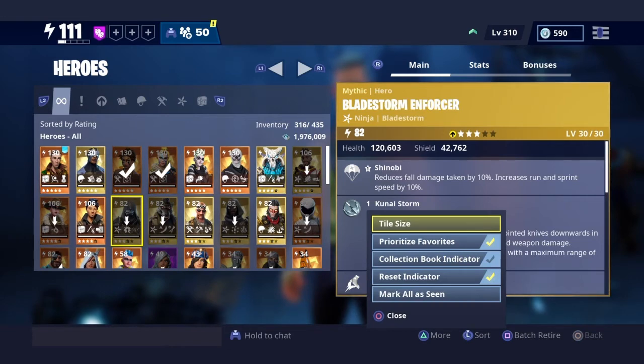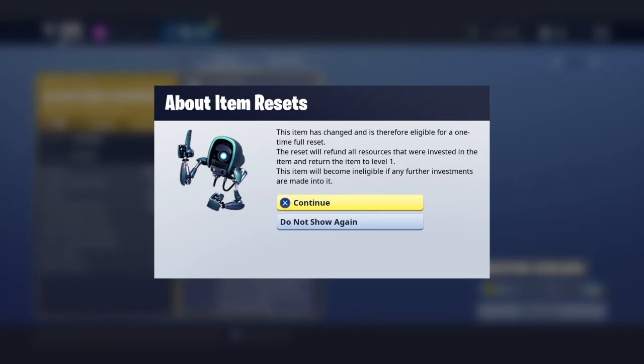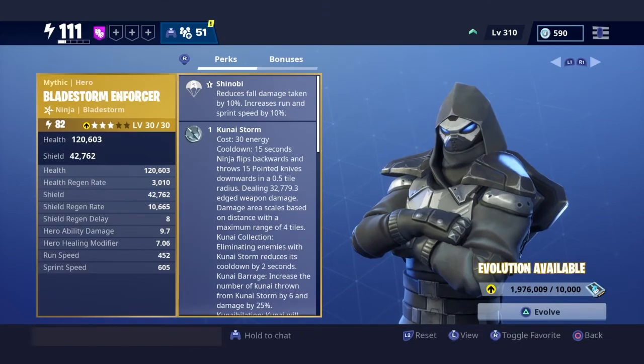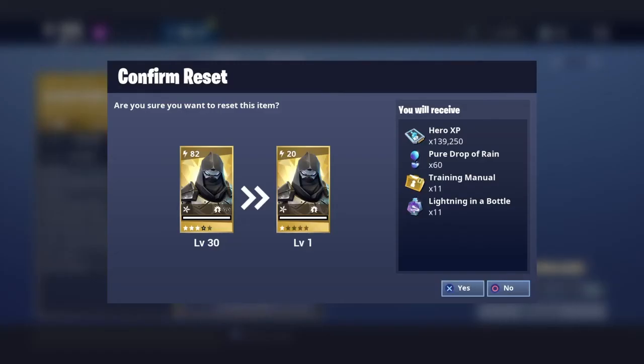Let's see. Oh no — upgrade. This item has changed and is therefore eligible for a one-time full reset. The reset will refund all resources that were invested in the item, returning the item to level one. This item will become ineligible if any further investments are made to it. So to reset, you click on L2 — reset item. Let's read about reset. That's what the reset is going to give us. So this is what I get if I reset it — it gives me the materials I put into it and returns the Blade Storm Enforcer.